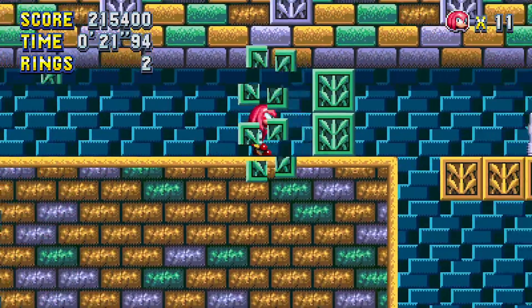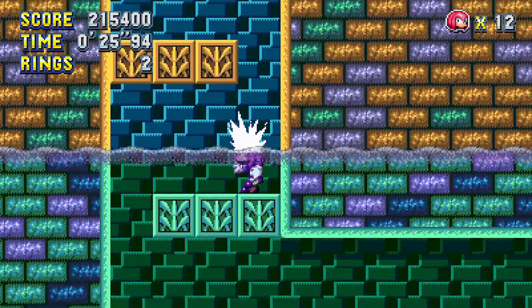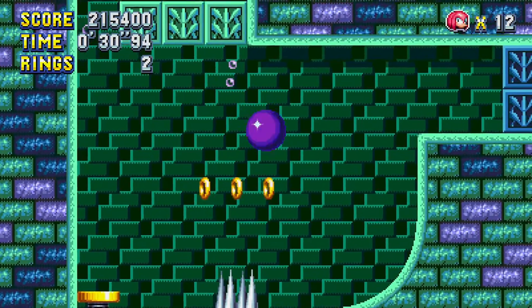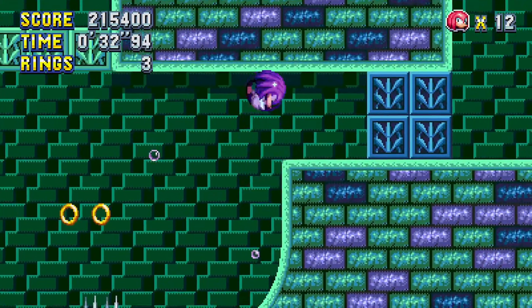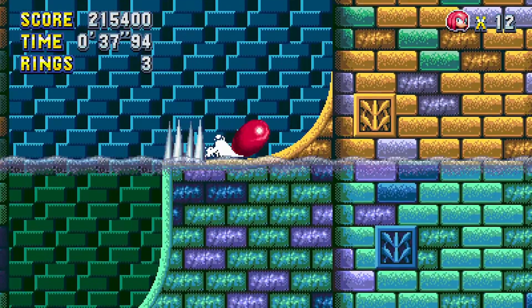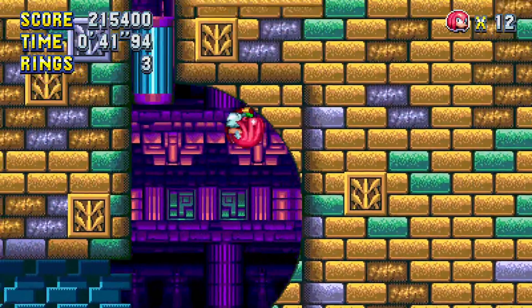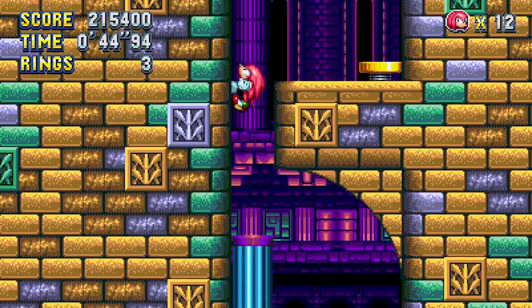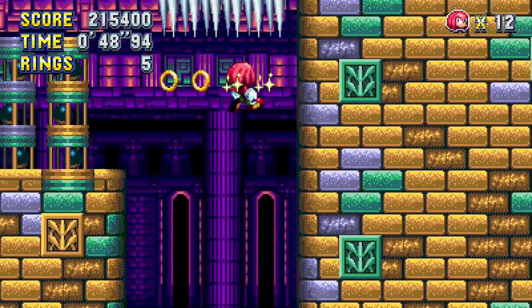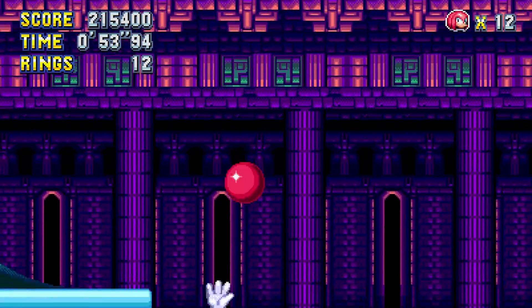You can actually get the drop on him from both sides. A lot of these sections here can actually go a little bit quicker thanks to Knuckles being able to climb and glide. Being able to glide can actually skip a few sections here that I would otherwise need to use tiles for.